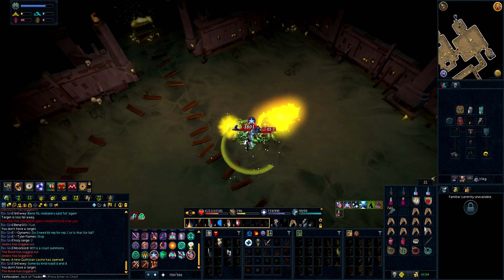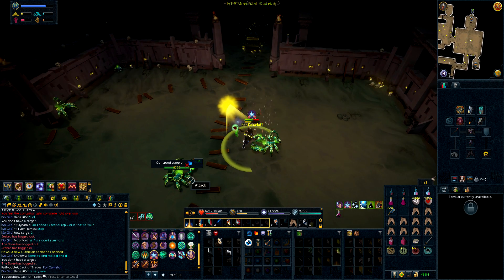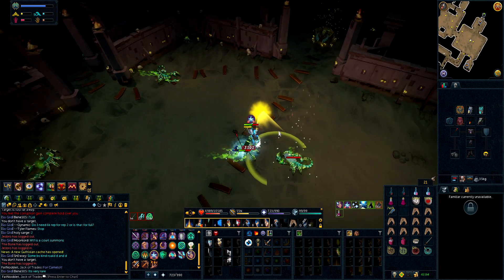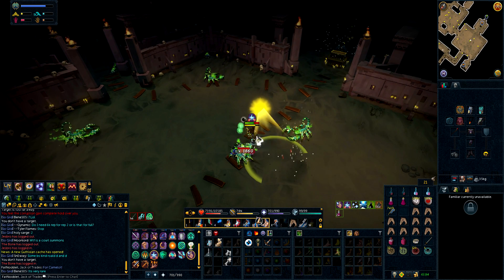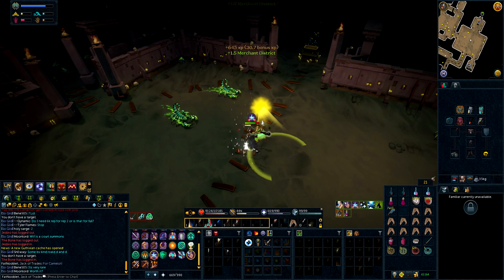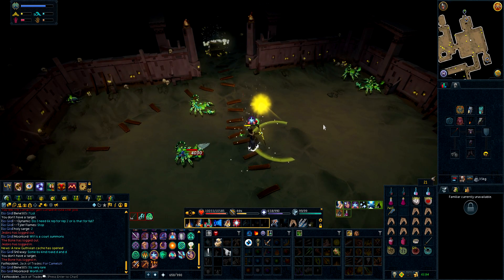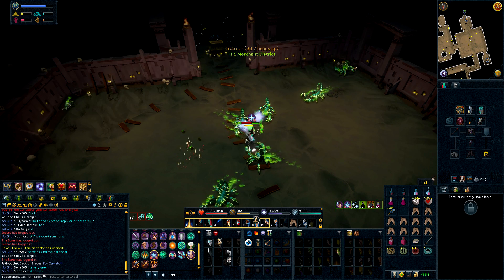For all of these kills, I did not do them on task. For my rates, I was getting 600 kills per hour without aggression potions, and 800 kills per hour with aggression potions. We're going to take the average of both of those, which puts it at about an hour and a half for how long this video took to kill 1,000 scorpions.